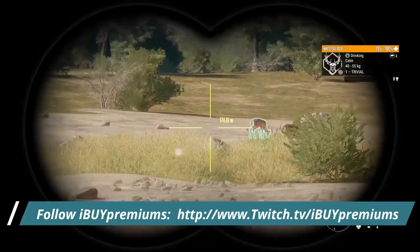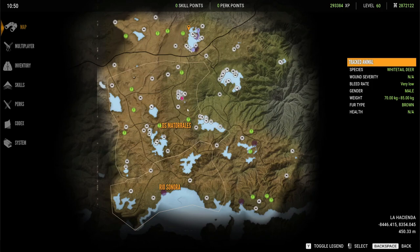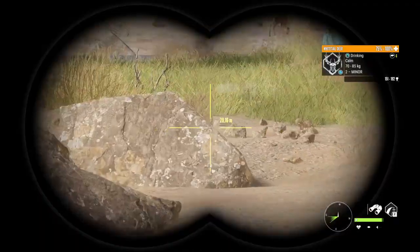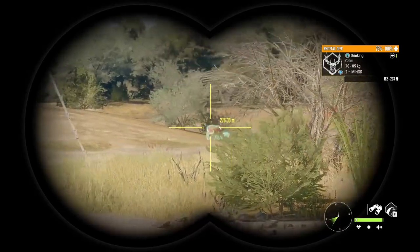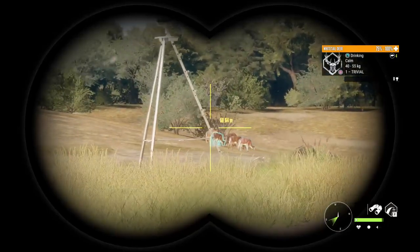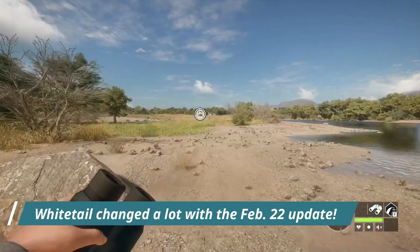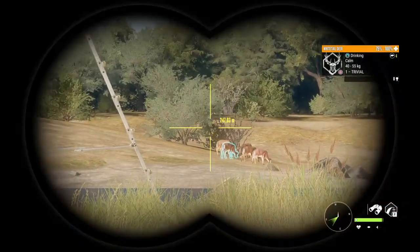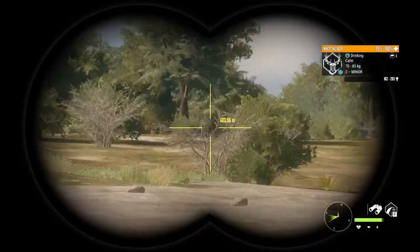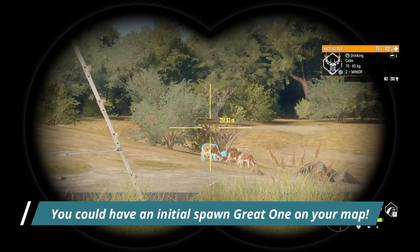What we are actually doing is he is helping me to find my zones, because the first thing you want to do before you start your grind is find all of your Whitetail Drink Zones. The number one thing is definitely to find all your zones. A lot of people always ask what to do, how many zones they should have. You should try and find all of them. Initial spawn great ones are a thing in Call of the Wild, and it absolutely shows that you should go out there and look for every single zone that you can.